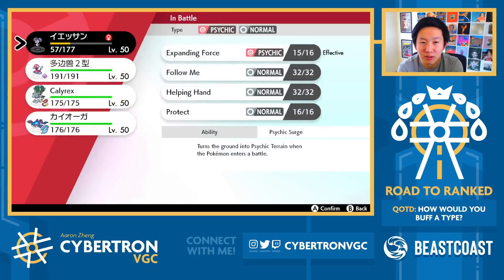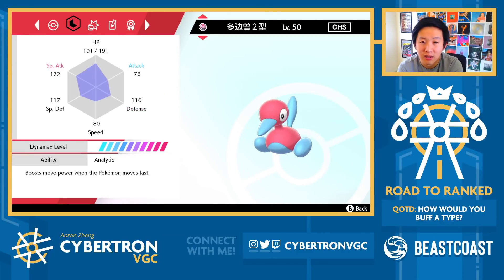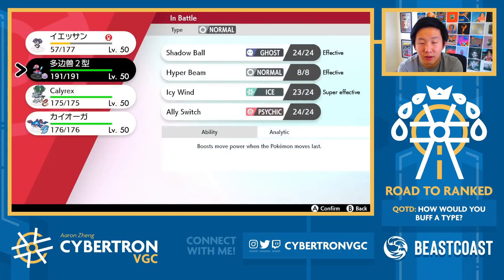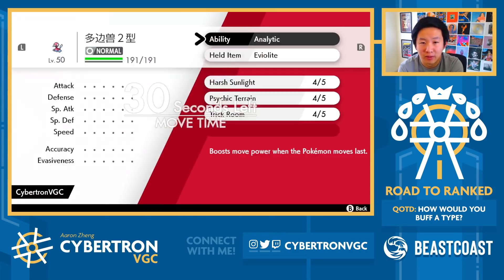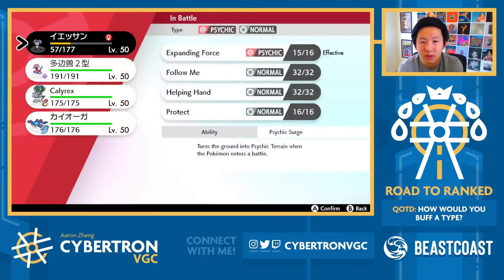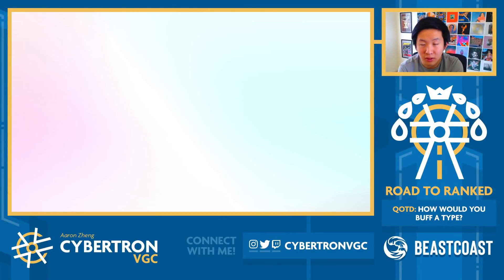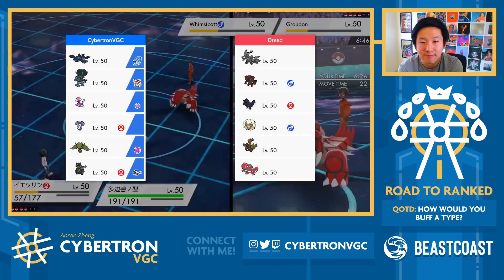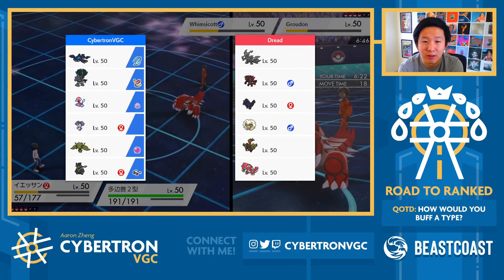Okay, so with that speed drop, does Groudon outspeed me under Trick Room now? Assuming they're min speed — if you're min speed, yeah, but otherwise if you're normal speed you should still be faster than me. With Porygon I do outspeed, with Indeedee it really depends. I think maxing the Porygon is actually okay now.